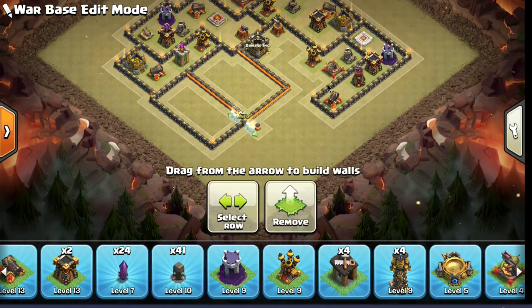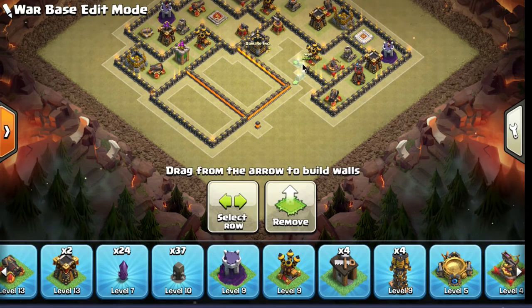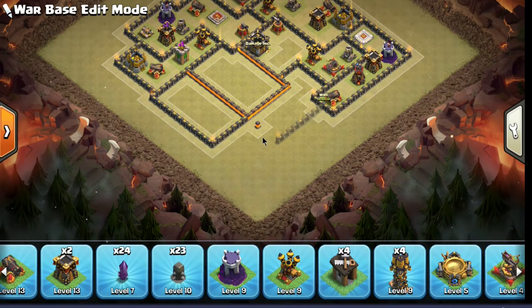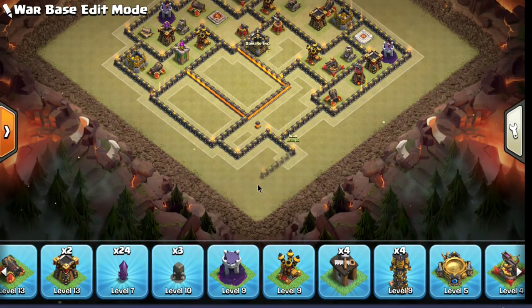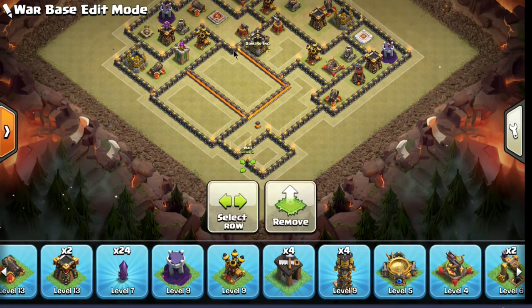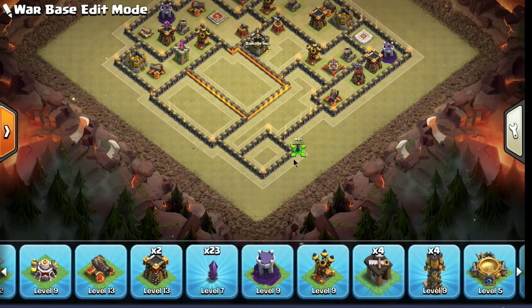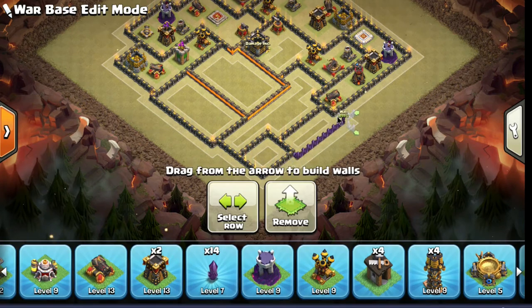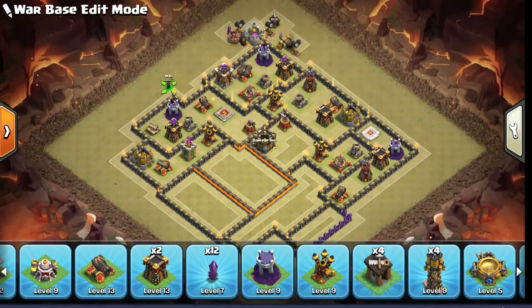It's also a key part of the defense to consider what the healers are gonna do. In my clan we use queen walks a lot — almost every single three-star attack has some kind of healer-behind-troop, usually the queen. Now with the slap attack being so popular, you see a lot with witches too, and this base can work for that as well.